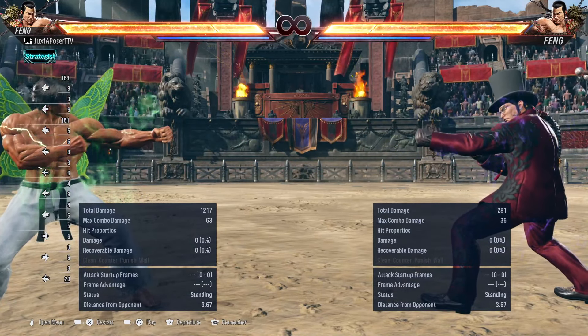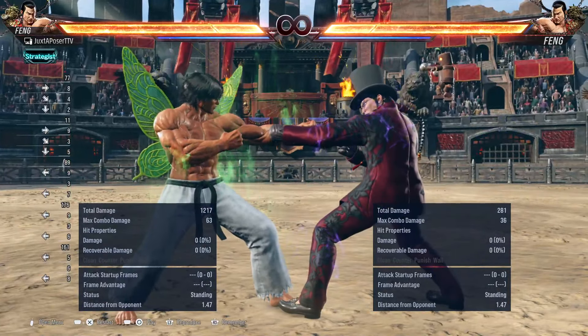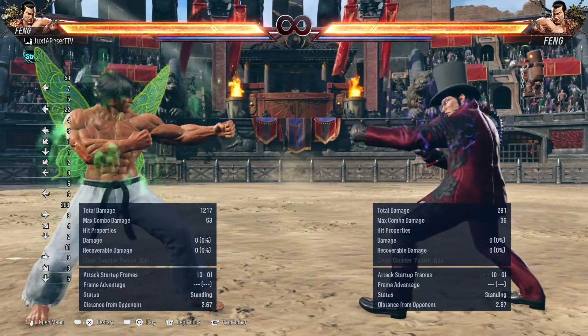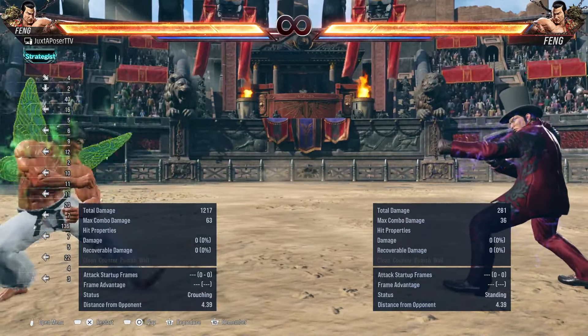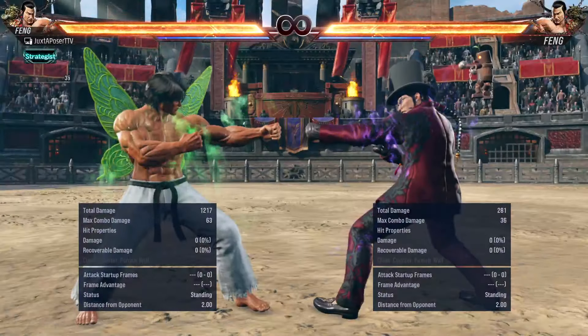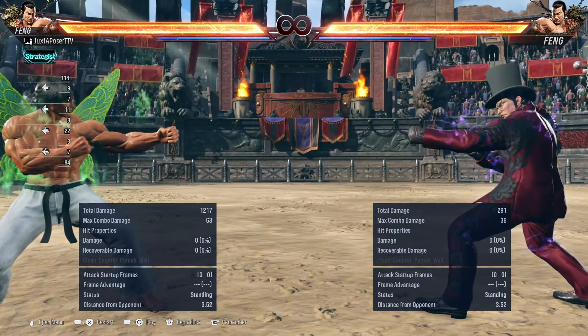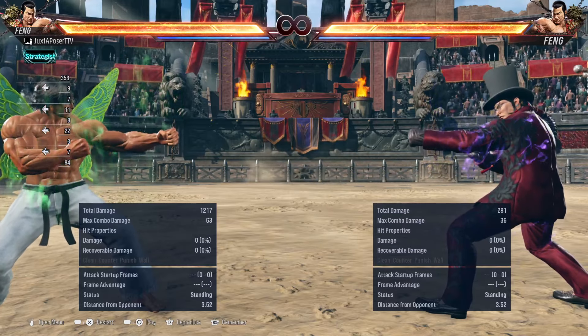I know there are characters with specific wave dashes and crouch dashes — Fang has one, and the Mishimas have their wave dashes. Many characters have sways and things like that. If your character does have it, you should use it. They are good many times to get in. I just don't want to put character-specific stuff in a general guide — once I cover specific characters in character guides, you'll have that information there.